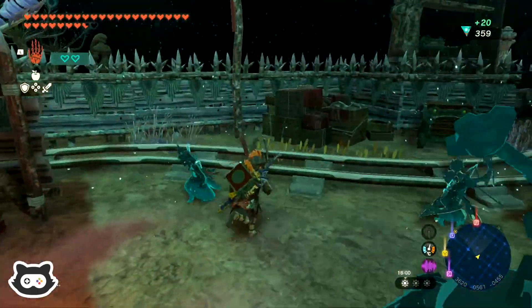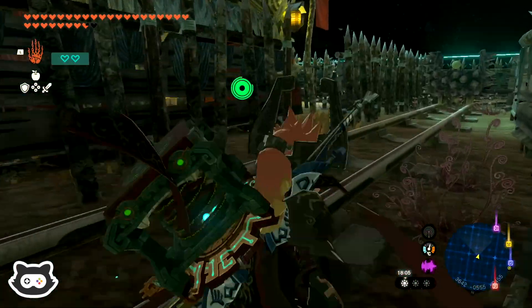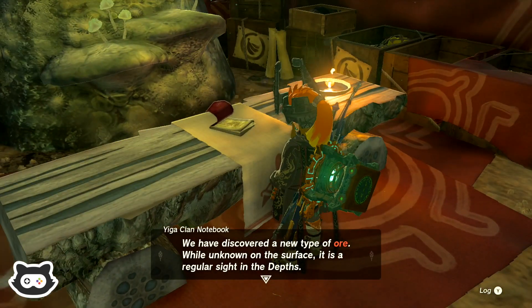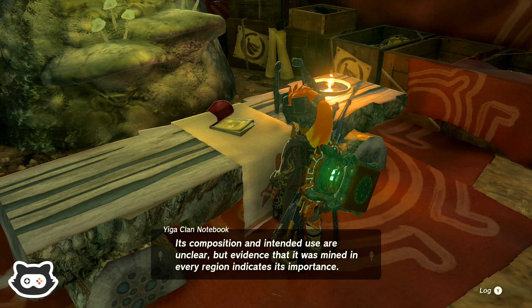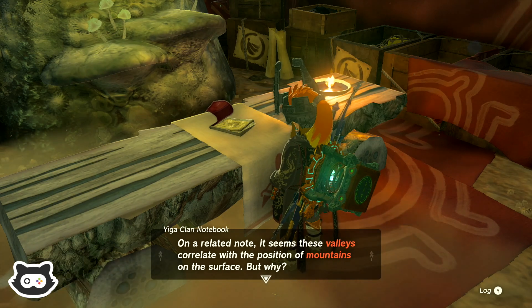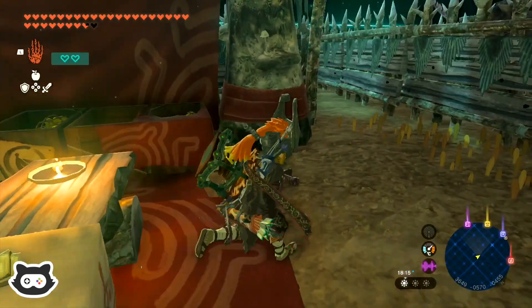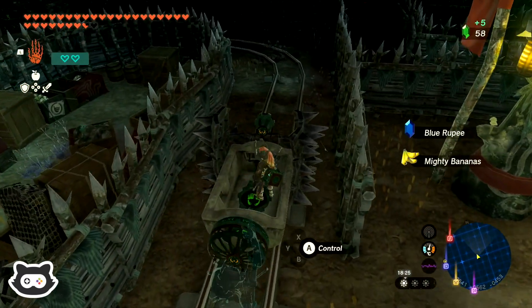That's right, because they're farming the large crystals, aren't they? We might be able to use those vehicles in a second. Let's make sure we're not missing any details here. We've discovered a new type of ore — while unknown to the surface, it's a regular sight in the depths. This ore can be identified by its distinctive green glow and weathered appearance. Its composition and intended use are unclear, but evidence that it was mined in every region indicates its importance. We've discovered numerous valleys down here that are particularly ore-rich — could they be a result of the mining process?